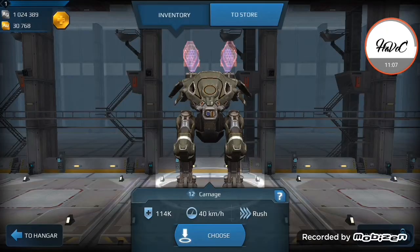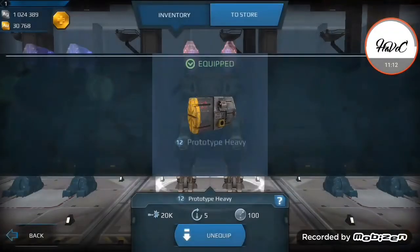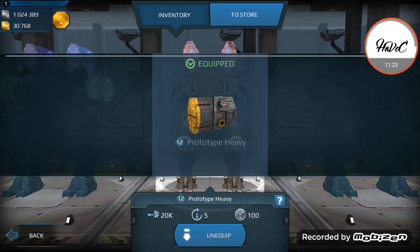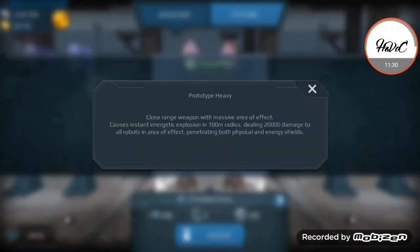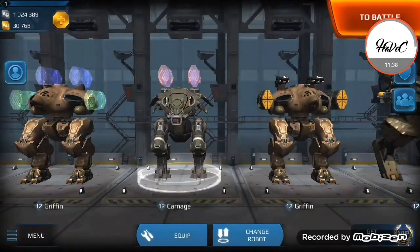Let's look at the heavy prototype real quick — same skin. It's 20,000 damage in one shot, so if you put two of these on a robot you've got 40,000 damage. If you can get a Fury on there, that's 60,000 damage in one clear shot. Yeah, I won't be using these myself but I'll throw them on later during the live stream and we'll check it out.